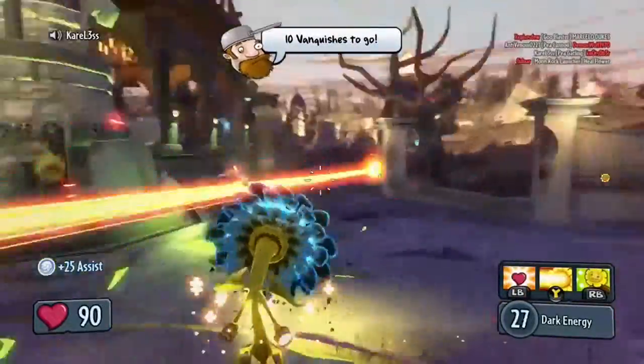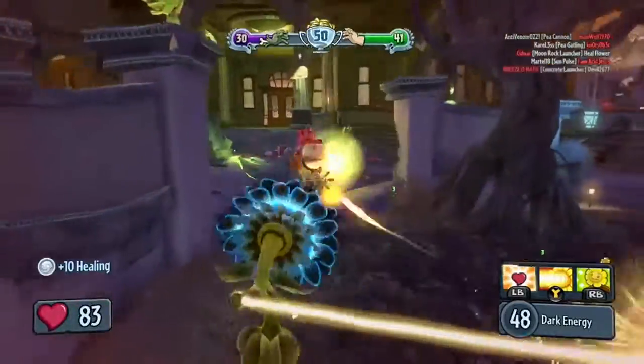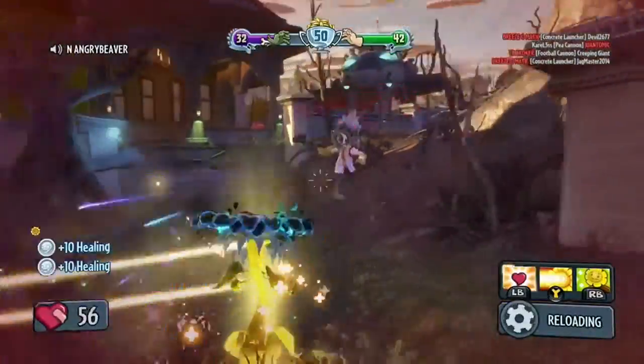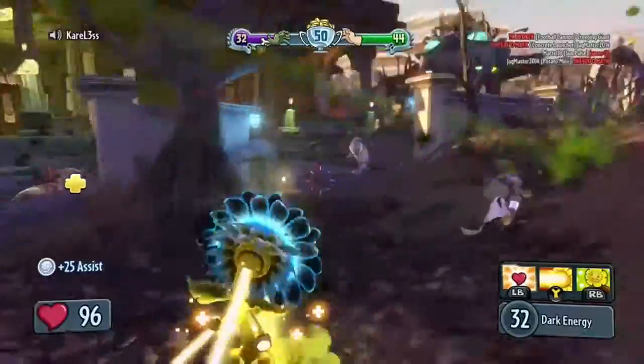So this one is the Shadow Sunflower. It does dark energy as far as ammo, and it's got a 50 ammo clip. The damage is supposed to be impact damage, but I have started to see a little bit of splash, though it's only like 2 or 3 damage.